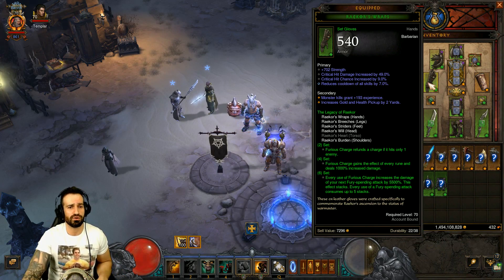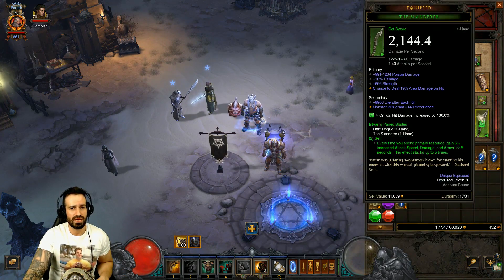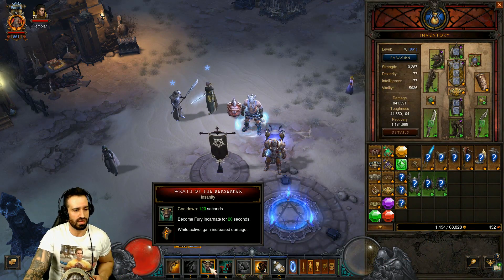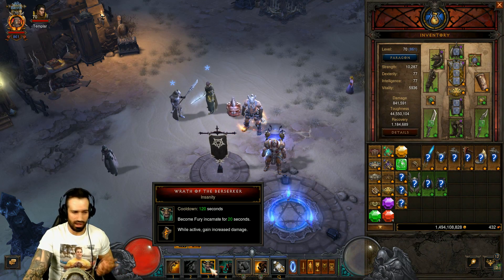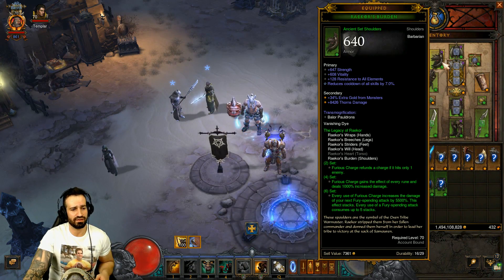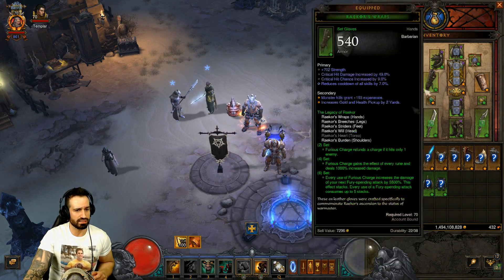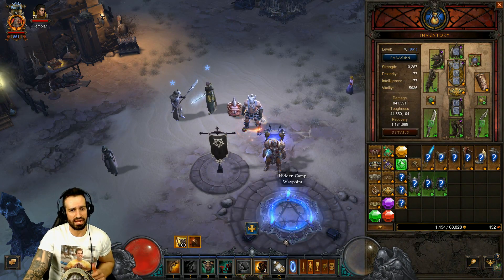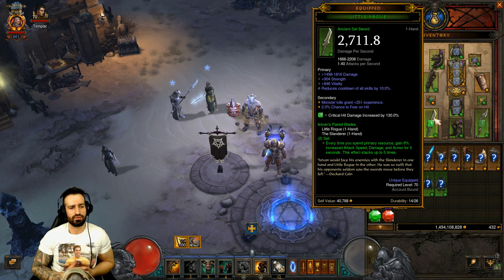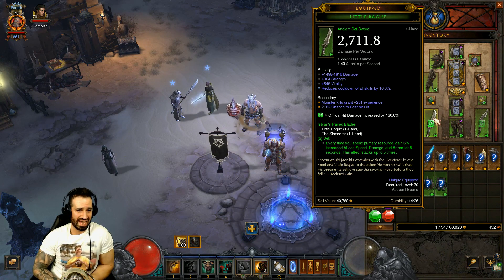Strength is always going to be important no matter what, but it's a very unique build, and area damage definitely will come into play as well as cooldown reduction. You want to definitely try and keep your Wrath of the Berserker up as much as possible — I don't think it's really possible to have it up 100% of the time without sacrificing a lot of damage. But the shorter the duration it's down, the better. We can still do heaps of damage with this six-piece set multiplier regardless. And Ignore Pain becomes very big as well, as well as Little Rogue and the Slanderer — the main weapons you want to be using for a Hammer of the Ancients build of this caliber.